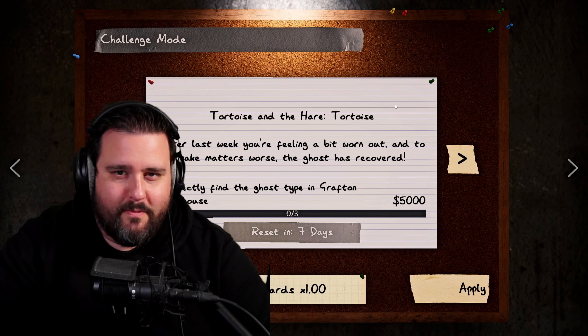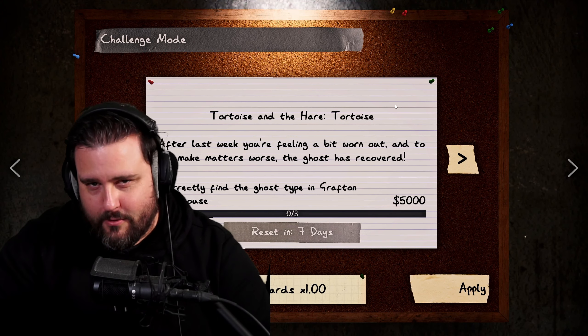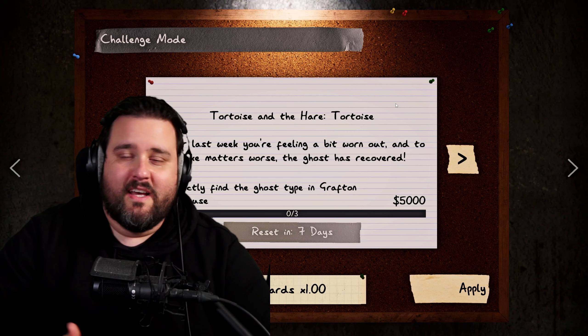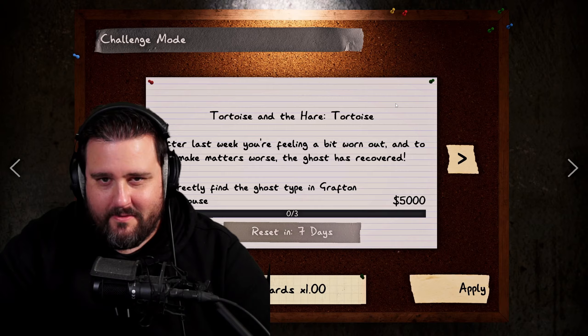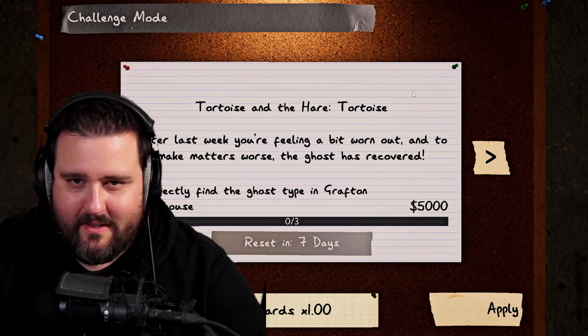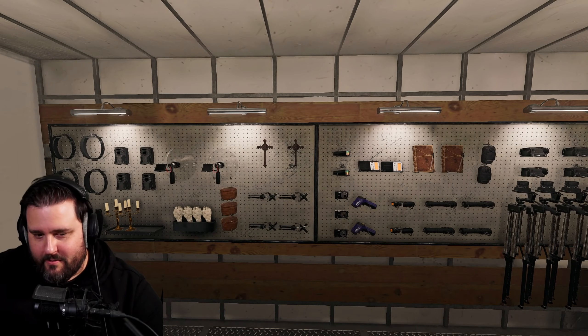Welcome to a new Phasmophobia weekly challenge called 'Tortoise and the Hare.' Last week we had the Hare challenge where the ghost was very slow, so this time it's the other way around. All of this is happening on Grafton, so let's not waste any more time and hop right into this weekly.